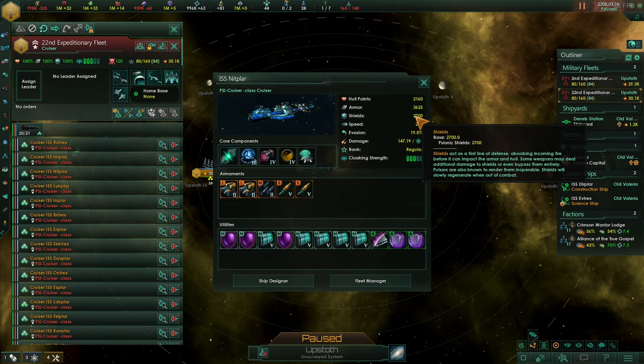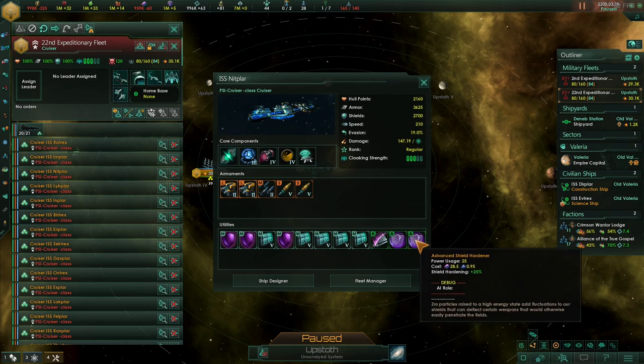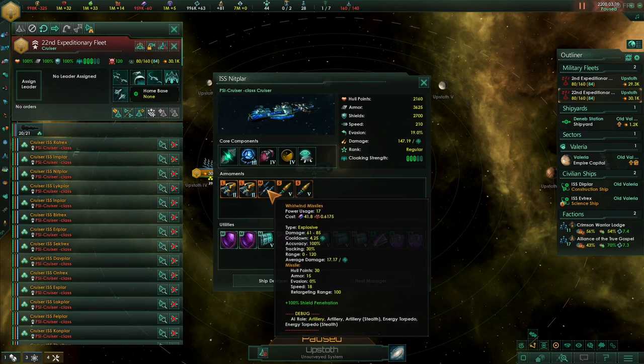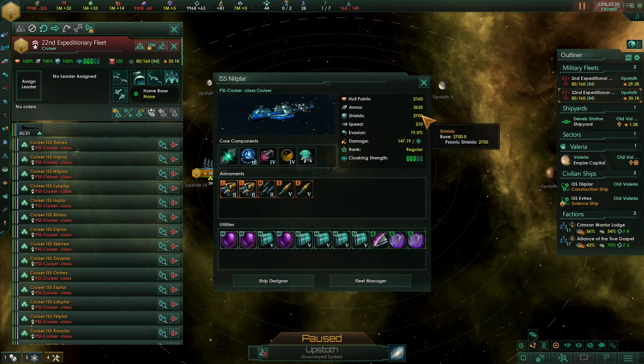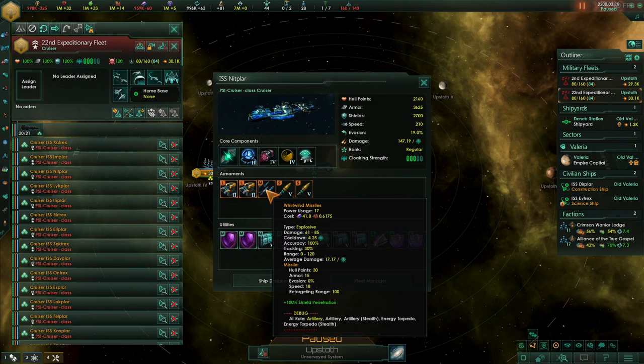So that means we'll be going in with 2700 shields up, which will give us a nice advantage considering we're cloaked and we should get off the first volley. Then we've got two lots of shield hardening to give us 50% shield hardening to try and mitigate the missiles which have shield penetration — it should negate 50% of their shield penetration ability, which should cut out roughly half the damage until they break down our shields.